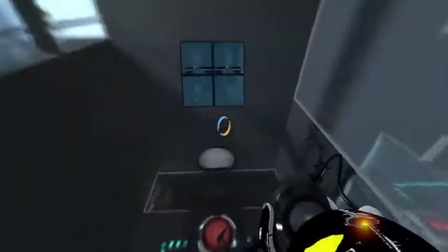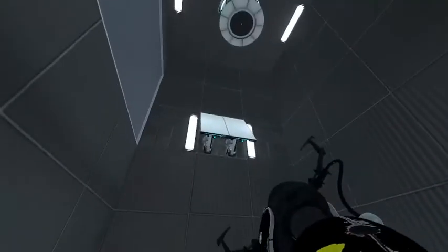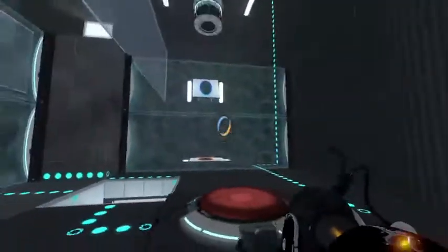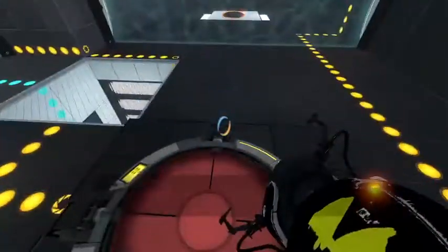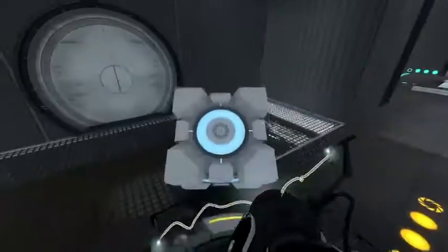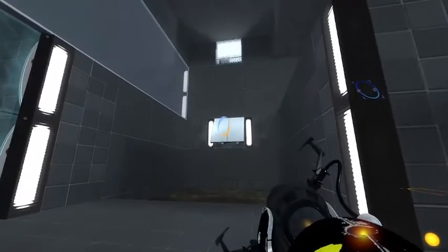So this is a very simple puzzle, because usually this Fizzler gets rid of your portals, as you can see. But there's literally an easy way to get out of it. All you do is that, and then you just go over. You unfling. And then you stand on that button, and then the cube comes over. And then you just put it on there, and then that turns this Fizzler off. And then you put the blue one here.